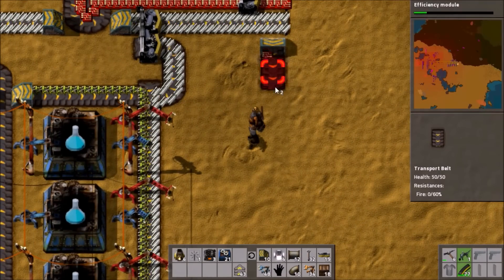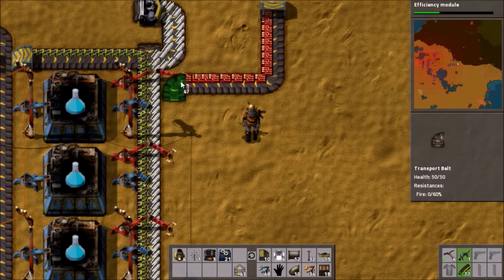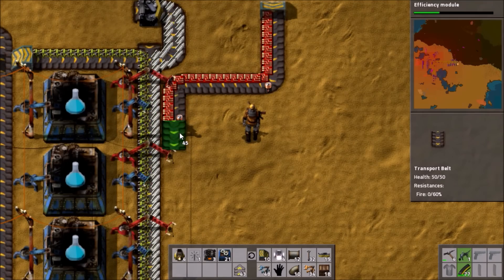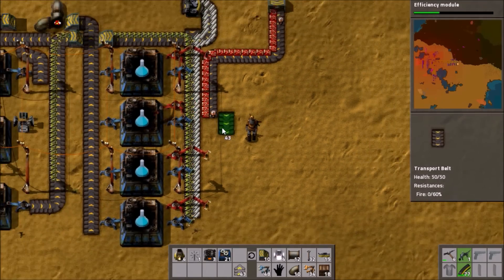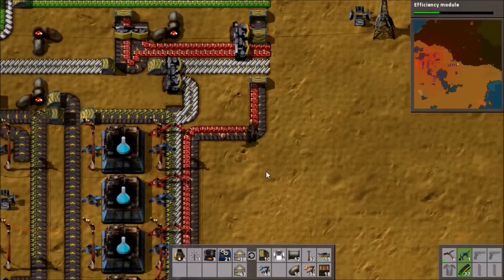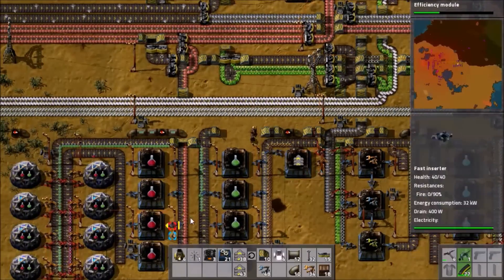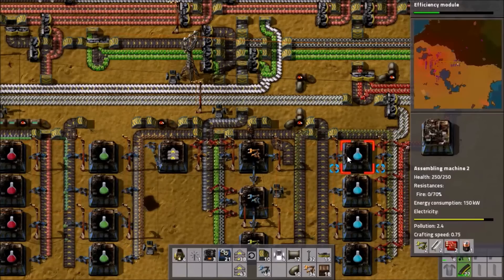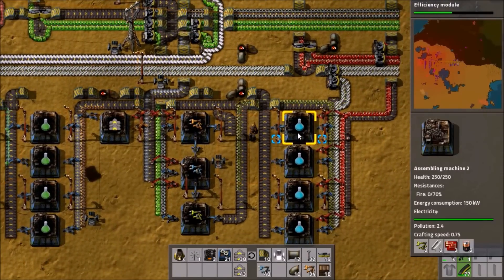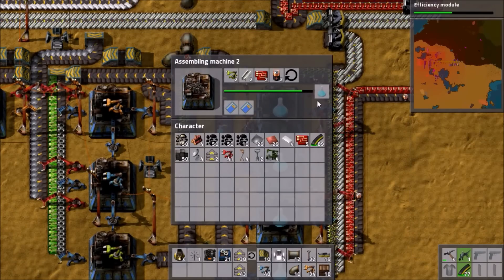We'll just get these going along like this and this thing can pick them up, which is excellent. It's not perfect, I don't think — maybe it is. We'll have to just watch it and see. So there we go, they're all connected, it's all flowing along. Is the blue science ready? It goes through all these underground belts and such. Power's a bit fiddly even after blowing up that refinery — we'll have to see about putting in some more steam engines.